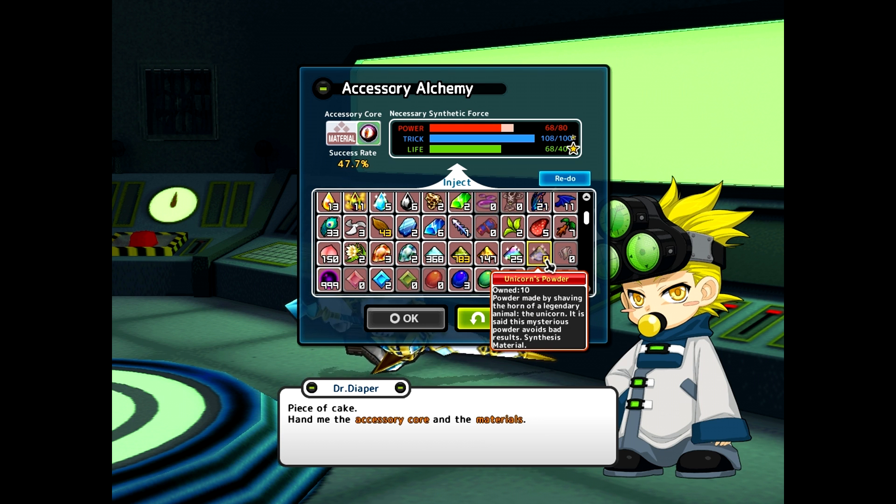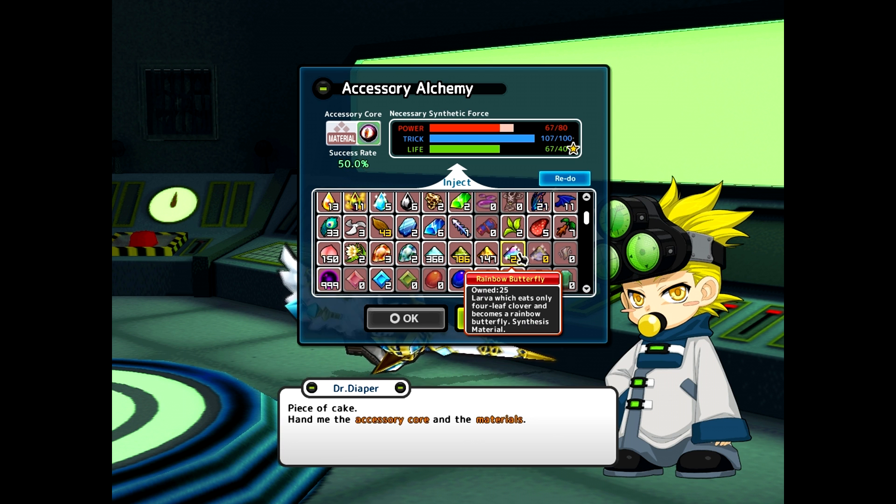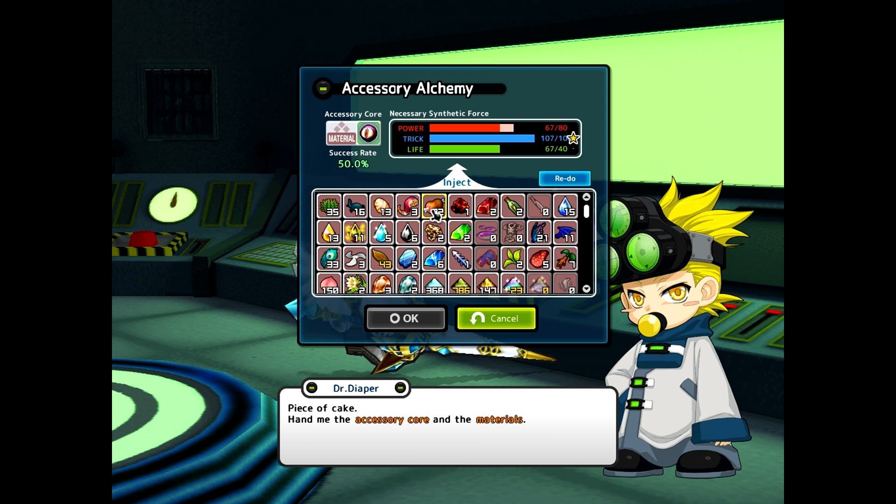But now I also need power. What can I add for power? I won't add the meat — I'll use the tentacles, yeah.